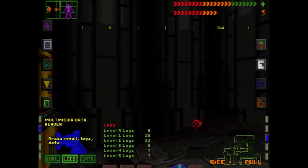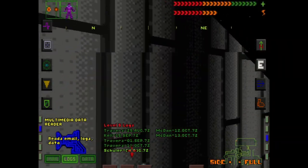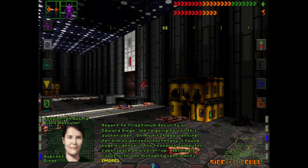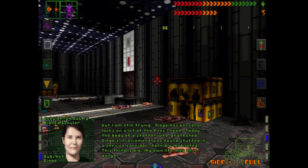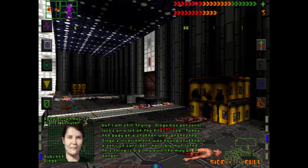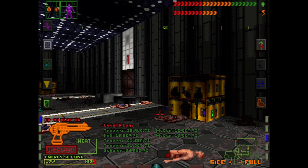Let's listen to a couple audio logs. Internal security report. Subject: Edward Diego. We're going to nail this guy to the wall. I am now working as his personal secretary, and I've already found signs of a cover-up in C-Space. Nothing relating to mutagen research, but I'm looking. This thing is big. So the guy that we helped out was into some shady business. Who could have possibly imagined such an outcome?